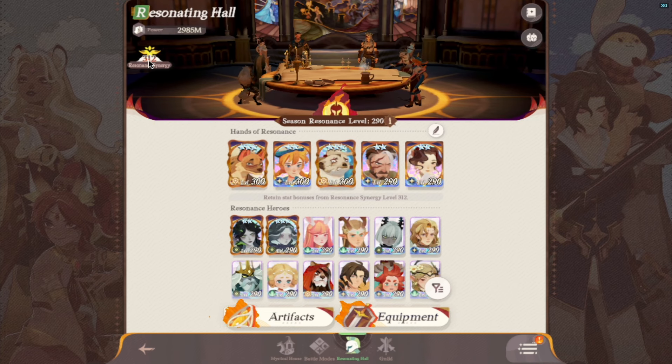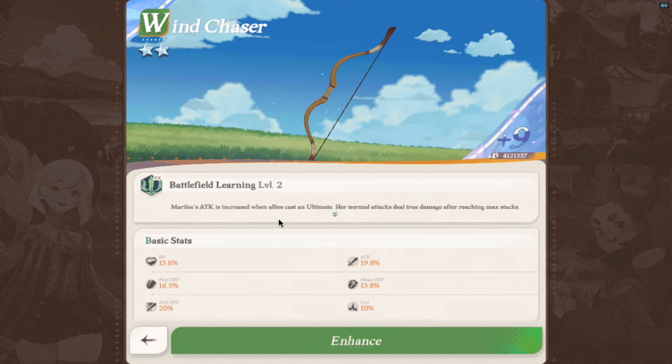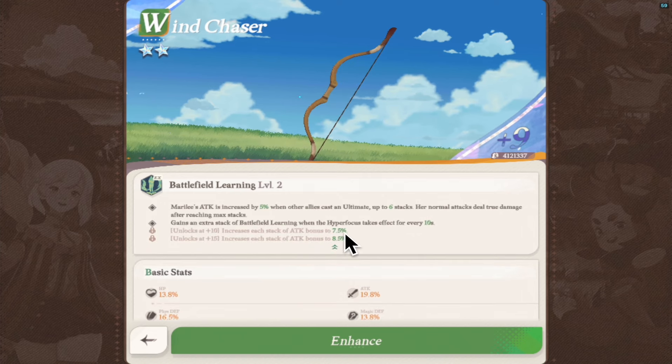Our basic level is 312 on our account and 290 on everything else, but 300 on two or three characters. Two more characters to level 300 will reach that seasonal level that is almost the same as our off-season levels. Merrily still needs one upgrade to get her mythic bonus — once we unlock it we get a 7.5% increase in her attack.